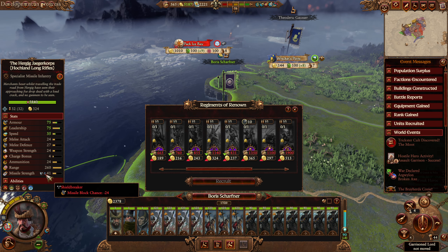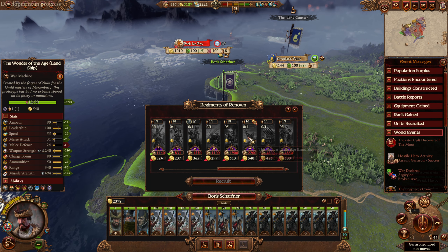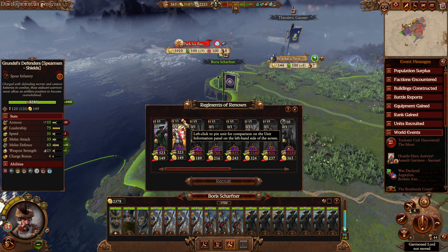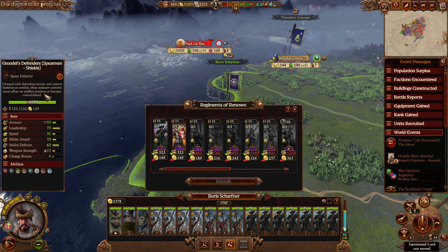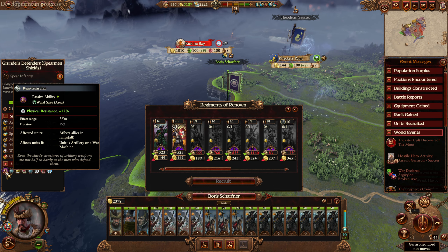Very fun. What I really like about these guys is they have Shieldbreaker, which is very exciting, and they have Snipe, which means they have 260 range and you're not gonna see them coming. Very, very cool. Also, the Age of Wonder - created by the Fortress of Nuln for the Guildmasters of Marienburg, this prototype has had no expense spared on its finery or munitions. And Grundle's Defenders - they're specifically charged to defend mortar and cannon batteries in combat. These stalwart defenders never allow an artillery position to become overwhelmed.